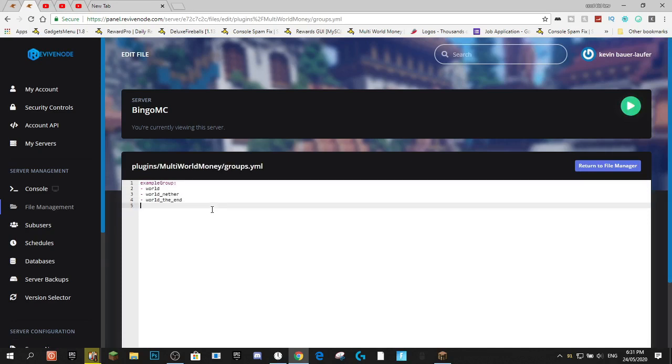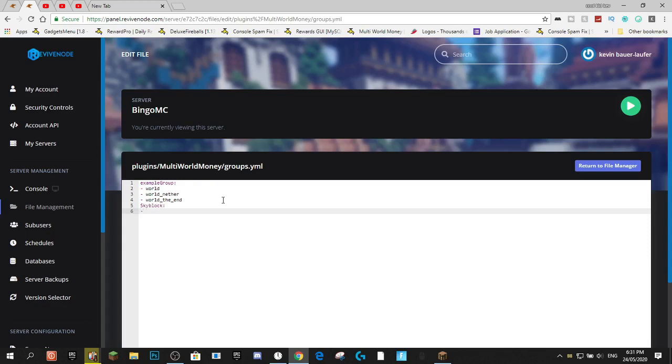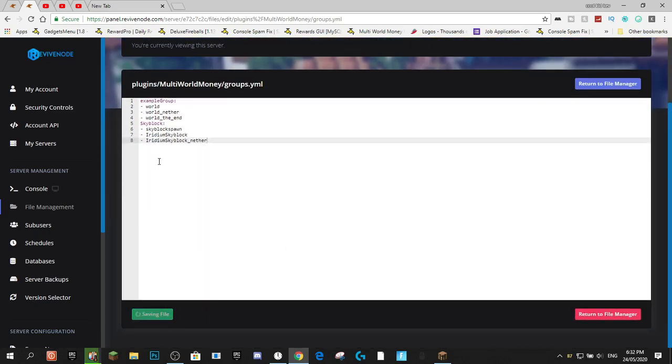To set up a group, you come to the config. You can go and add Skyblock, then do your Skyblock spawn with a dash and a space. So you're going to do Skyblock, then dash-space Skyblock spawn, then also add my other worlds which is Iridium Skyblock and Iridium Skyblock underscore nether. If we hit save on that, that means we have our Skyblock group.